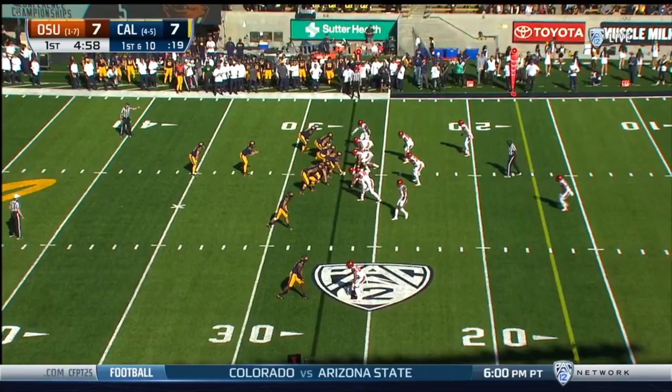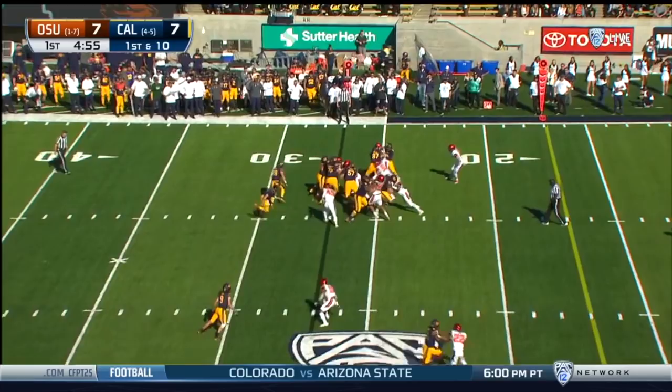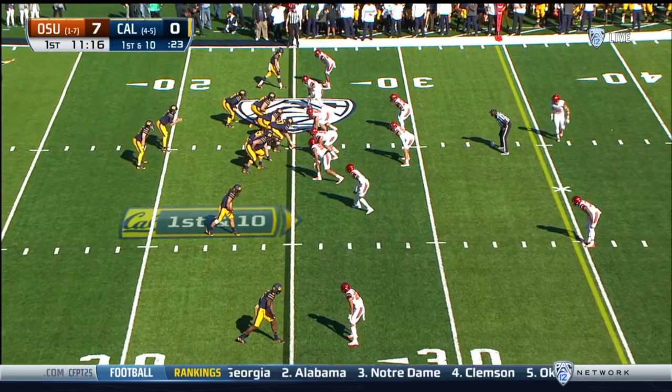On the very next play we can see that Oregon State has adjusted to take away this weakness. On the last play their cornerback was lined up basically at the bottom of the numbers, but here he's been pulled much more inside, giving him a more downhill angle at the running back to take away plays like the one we just saw. The problem for the Beavers is that we're not running the same play. We're now attacking that cornerback, releasing Malik McMorris to seal him off inside and gain the edge for Laird to get the 10-yard gain.